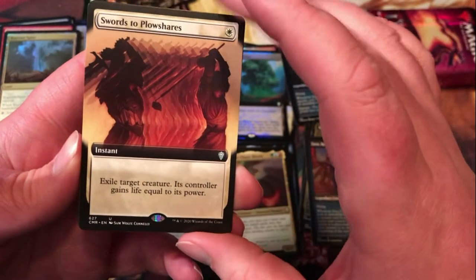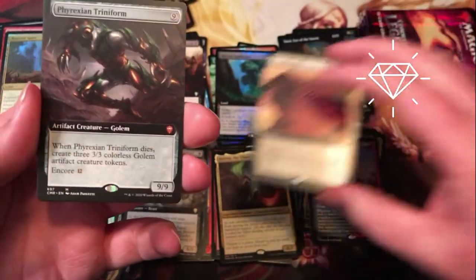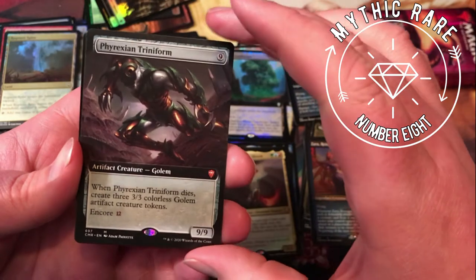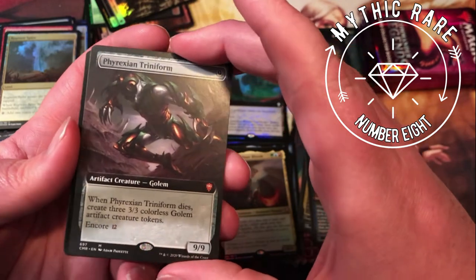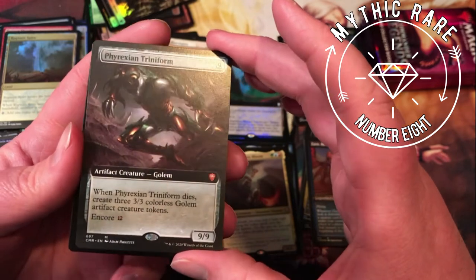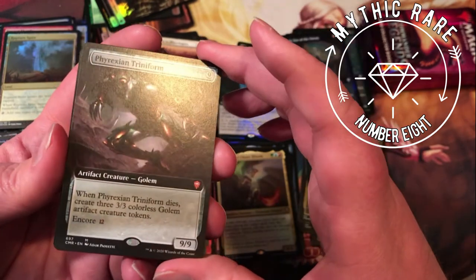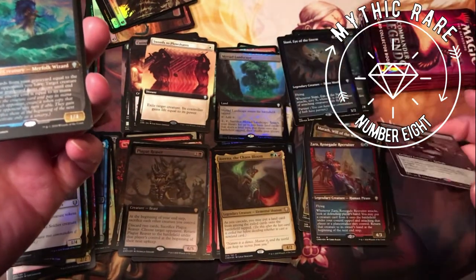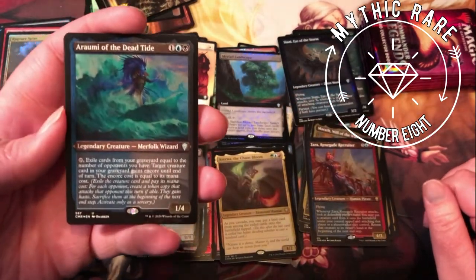Extended art Swords to Plowshares — really like the nice clean text box, good look. Parexian Triniform — mythic extended art, nine mana 9/9; when it dies, create three 3/3 golem tokens. It's got encore for twelve, so if you're playing against a substantial number of opponents, that encore can get real nuts, because when they all die you get all the 3/3s. Definitely a fun card — going to have to try it out in a Golem commander deck I'm intending to build.